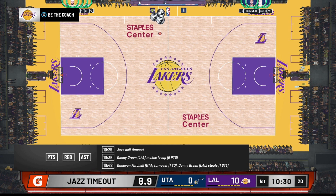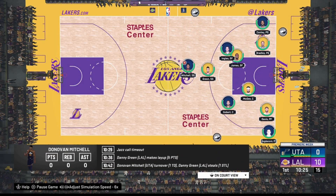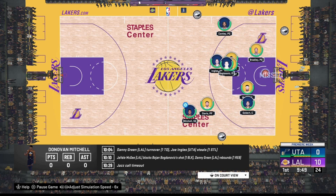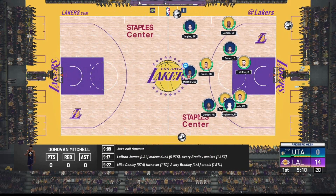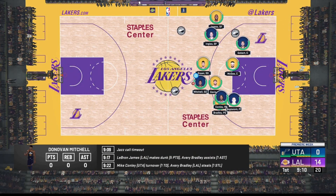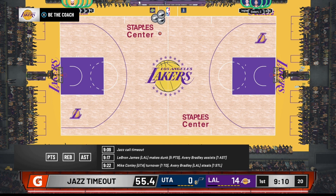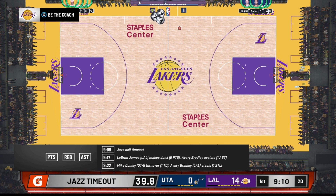I know people will say 300 VC isn't a lot, but you can literally run up your VC — people from my last video said they were able to get a lot of VC. It may be a little bit of a grind, but if you don't want to grind you can always buy your VC or use other glitches like the rec center glitch or the MyPlayer Nation glitch. This method is great because you can literally watch a movie or do whatever you need to do. Timeouts slow it down but once your team is way up they won't call as many.